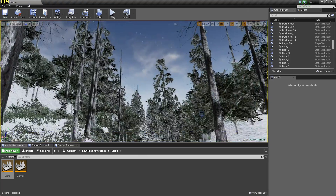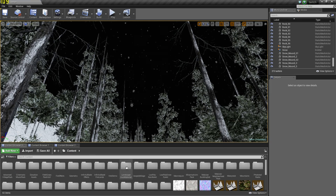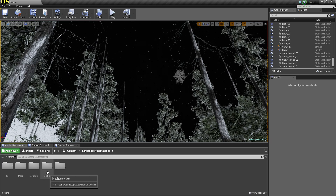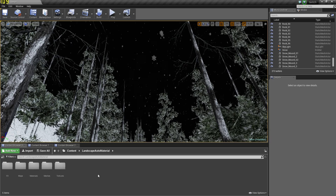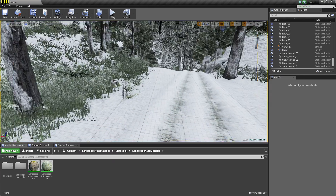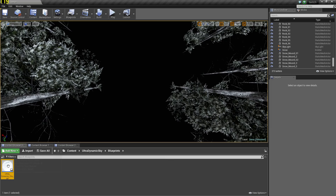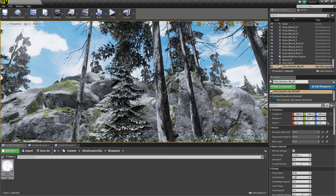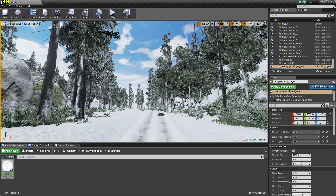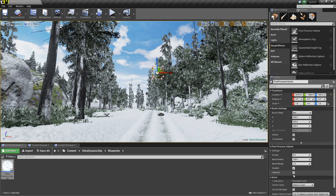Thank god. Now we get to see the pack as it was really made to be, because if I'm going to show this thing off, I'm going to make it look good — that's what I do. I don't want to change the landscape. I want to add my little sky here. Now we've got good vibrance. We're going to add a proper post-processing volume that's not going to terrorize my eyes.